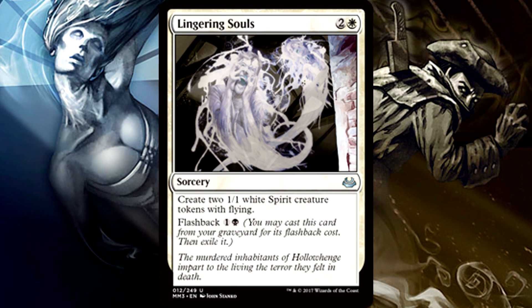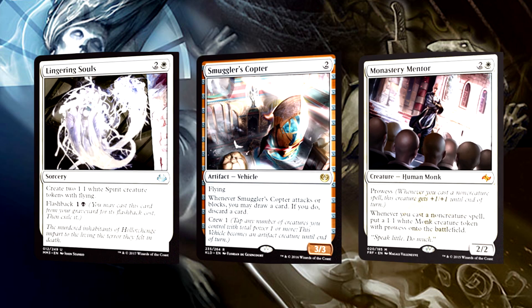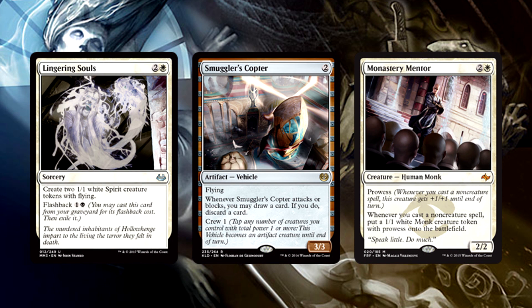It would be pretty loose if the only way to turn on Smuggler's Copter was Monastery Mentor. Good thing the deck includes a playset of Lingering Souls. For your vehicle needs, available 24/7, Lingering Souls always has your back. We're going to have monks driving this thing, ghosts driving it — everyone gets to drive the Copter. Having this many creatures that can crew the Copter is supremely powerful, and the fact that it's crew 1 really brings the entire plan together. Lingering Souls is versatile as all heck — you can loot it away and cast it from your yard if you absolutely have to. It doubles the 1/1s that aren't easily removed by a number of strategies in the format.